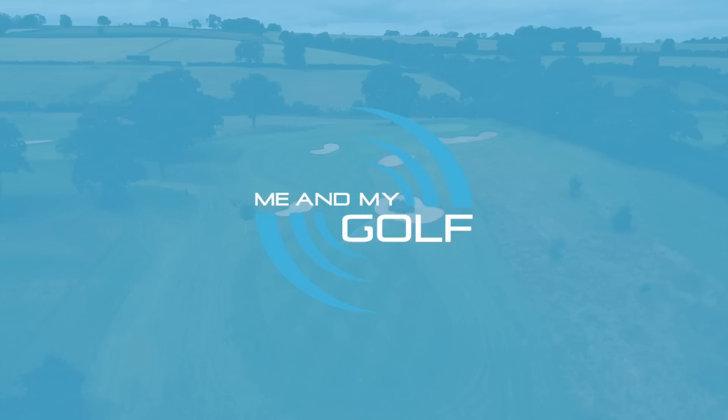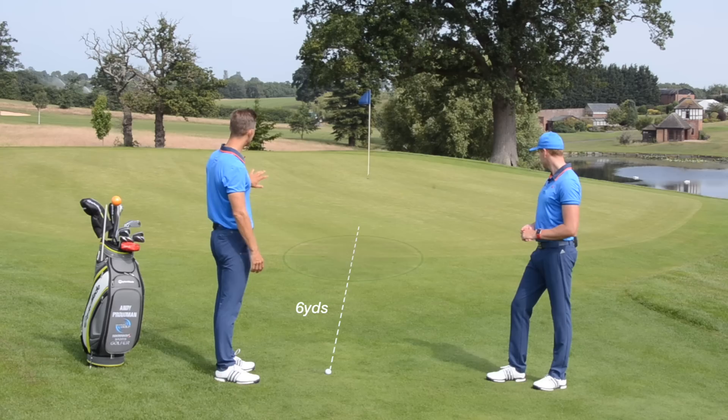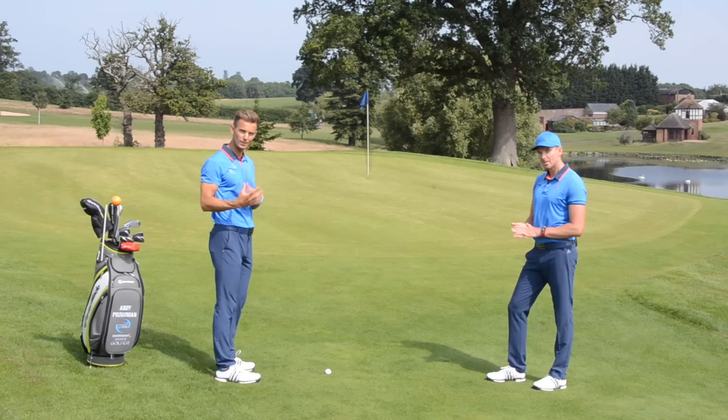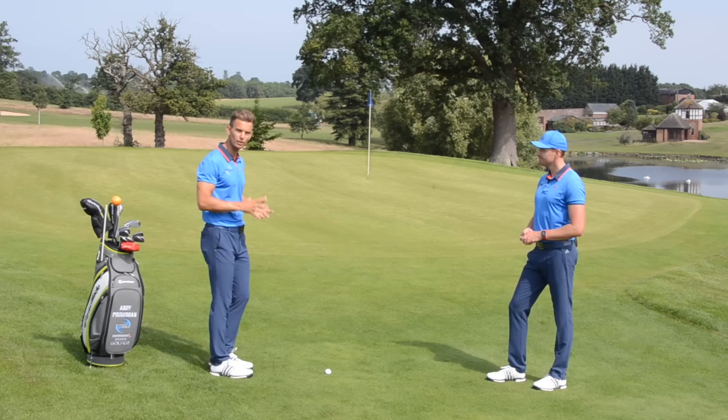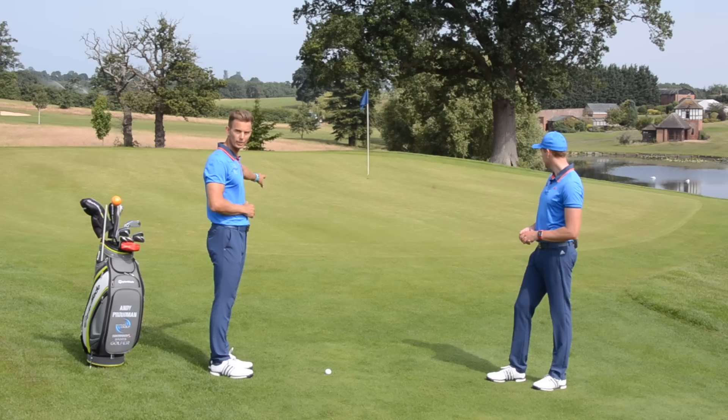It's really important that you understand and get used to how these shots react with different clubs, because that's going to help you assess the situation. We need to assess the situation of the shot you have. We've got six yards between the ball and the green, and then another 15 yards to the hole. The green also slopes a little bit from left to right and is also downhill, so I'm taking all these things into account when choosing the right club. If you can land the golf ball as close to you as possible, it's going to be a much more efficient and consistent way — but we still want to land on the green. So my landing spot is going to be about a yard onto the green.